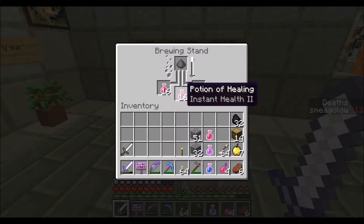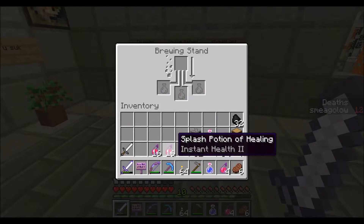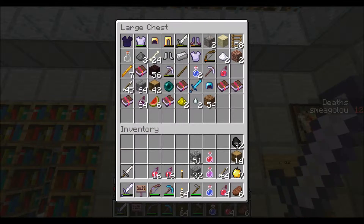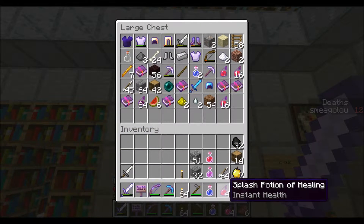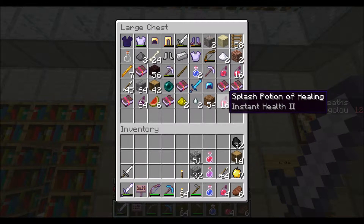It feels so good to make these stacks of 16 Splash Potions of Healing. I am never going to die, unless I derp off a ledge or something, but this will definitely help me not die from mobs, basically. I'll save them for later and finish this small stack off before I waste these beauties.